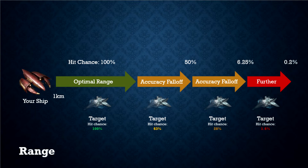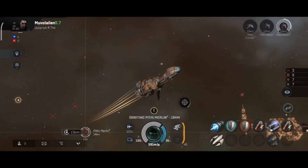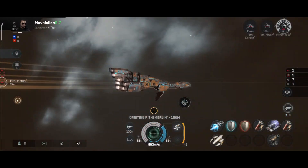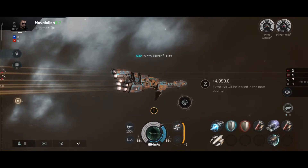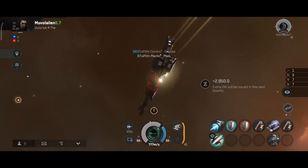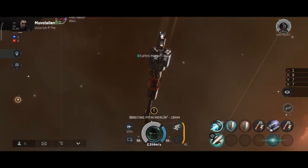In addition to range, tracking tells how well turrets hit a moving target. If the target is stationary relative to the shooter, tracking is ignored and only range affects the hit chance. However, against moving targets, tracking plays a big role in determining if the shot is going to hit or miss.